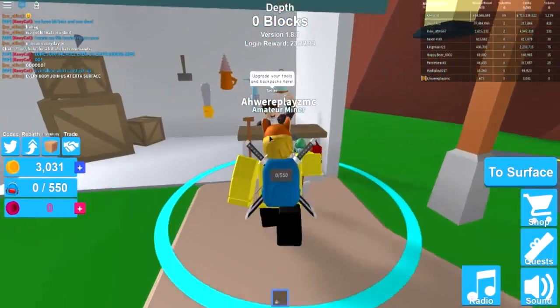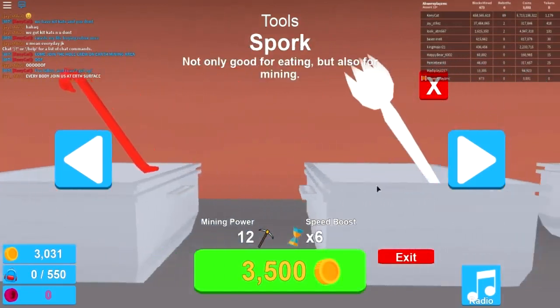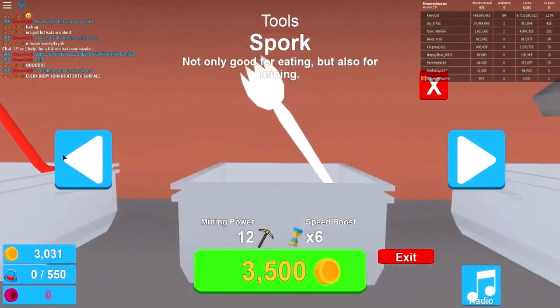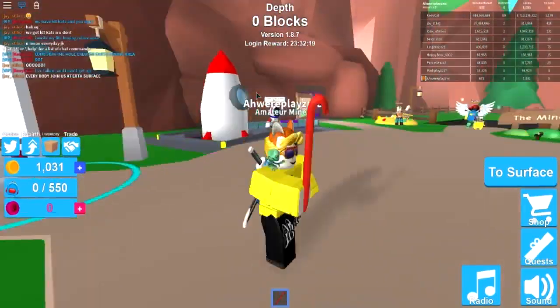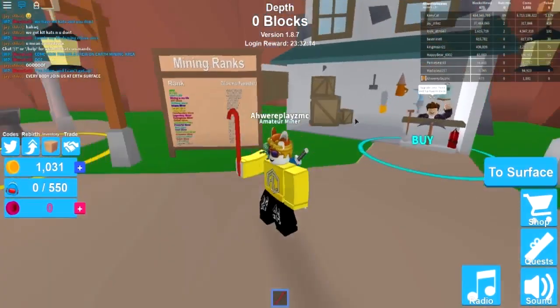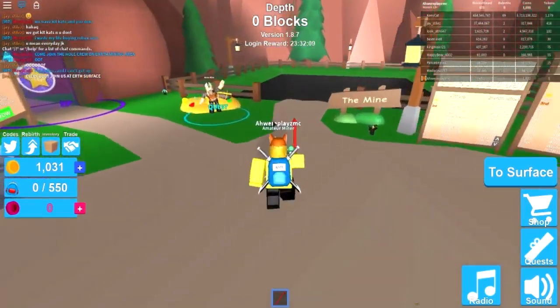That's insane! Let's go to the shop and upgrade our tool to the crowbar — or we can almost buy the spork. Why not, let's go for the crowbar. This crowbar looks so sick, it looks so dope! Let's go down in the mine and use our new crowbar.